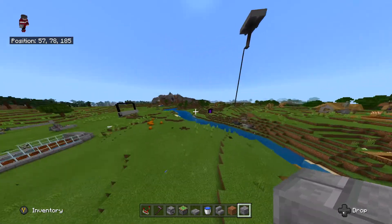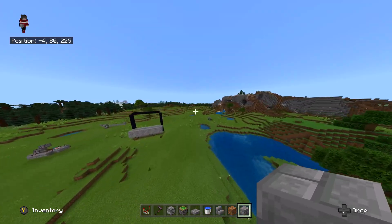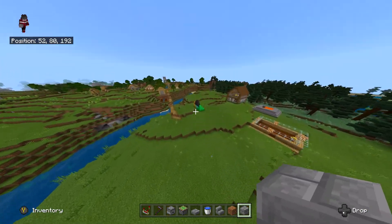Hello everyone. Today's video is going to be a very quick and short video. As you guys have read the title, it is going to be an automatic farm. You can go ahead and farm anything you guys want — wheat, beetroot, potatoes — anything that is not pumpkins or watermelons.